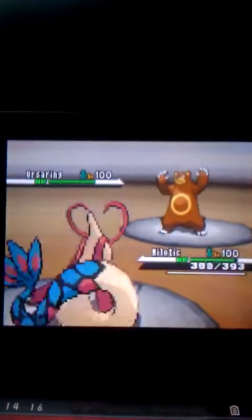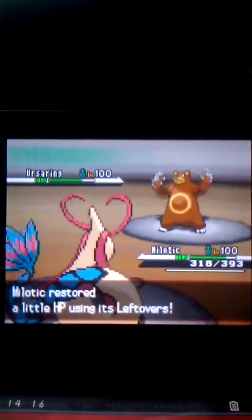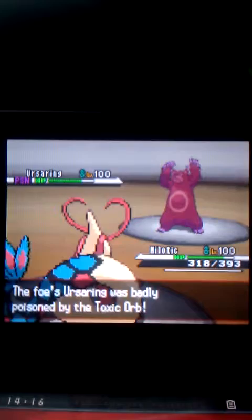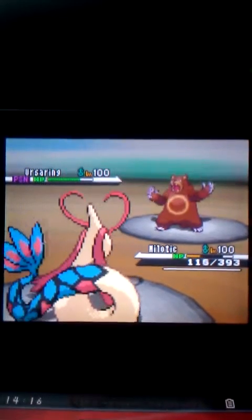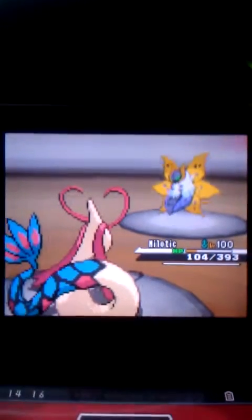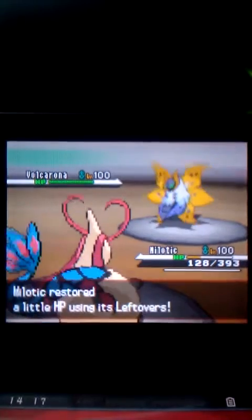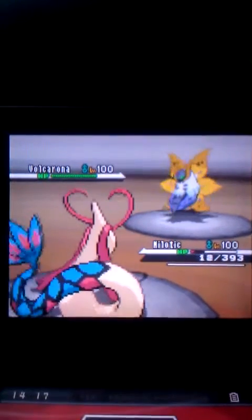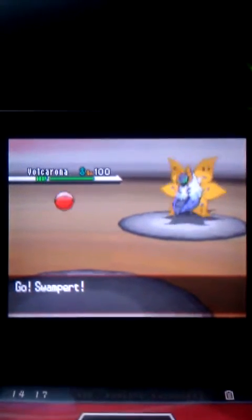So I'm going to send out my Milotic and he's going to send out his Ursaring. He's going to use Facade while I use Ice Beam — I would have cracked up if I froze his Ursaring right there. He has a Toxic Orb, so he's going to get poisoned and use Facade again, which does a lot of damage. So I'm going to use Dragontail just to get him out of the way because he's a threat to my Milotic. My Milotic is pretty slow, so I'm unable to get a Recover off. He uses Bug Buzz before I can Recover and that kills me. Milotic was alright — not that bad, but not that good either.